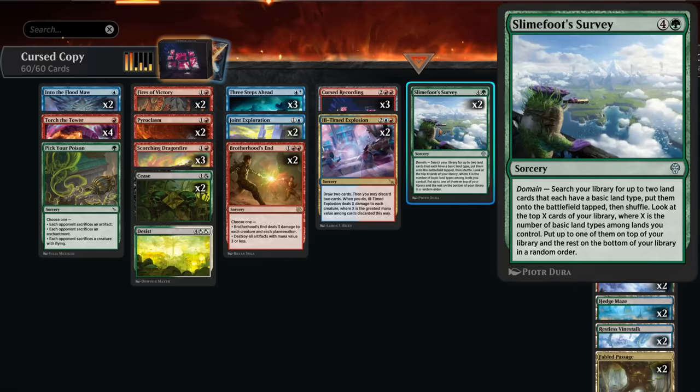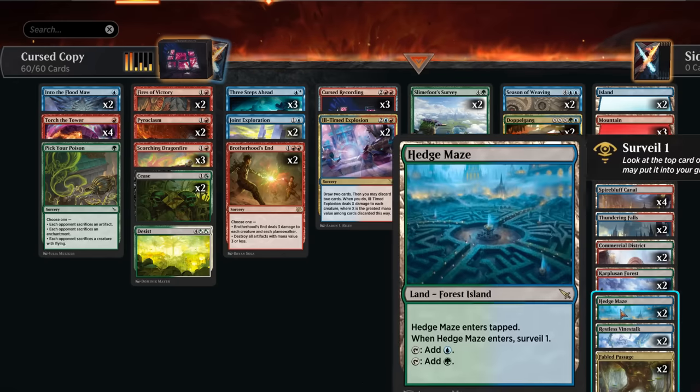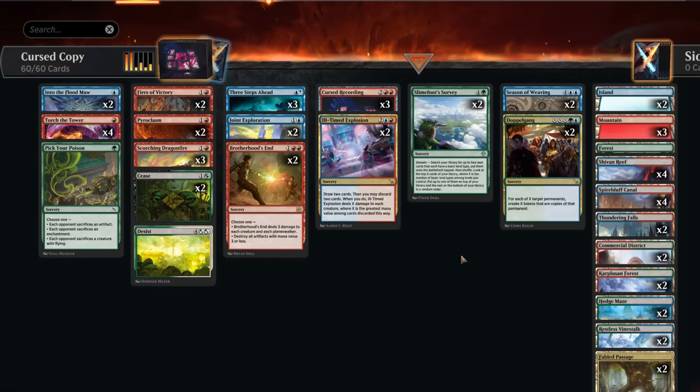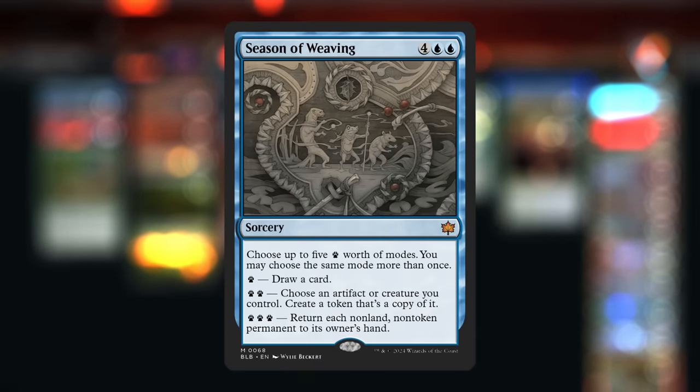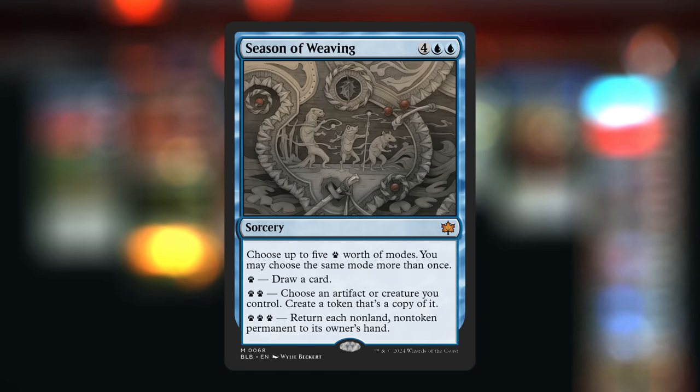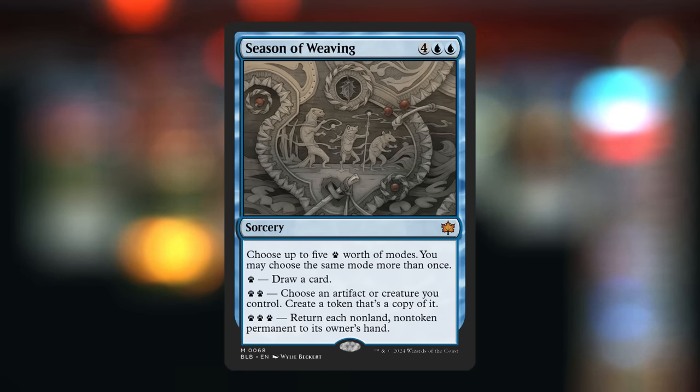At five mana, Slimefoot's Survey ramps by getting two lands — not just basics but lands with basic land types — so we can get our surveil lands like Hedge Maze, Commercial District, and Thundering Falls. We'll most likely have three basic land types in play, look at the top three to keep one on top, and even if it's a card we don't like we can surveil it into the graveyard for extra card selection. Season of Weaving has three incredibly relevant modes: sometimes we just want to draw five cards, sometimes we create a token copy of Cursed Recording, and we can also return each non-land non-token permanent to its owner's hand. This won't bounce our token copies of Cursed Recording, but it will bounce the original — which is often the one with the most time counters — so resetting it is not a bad idea.